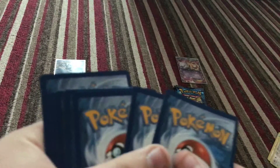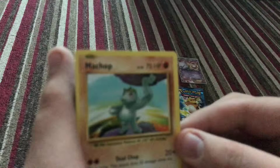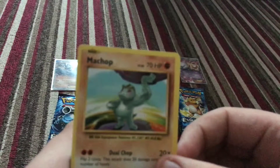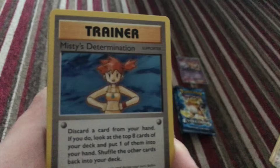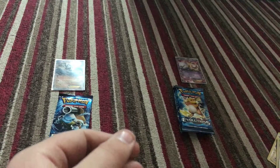Evolutions - you know what we want? A Full Art Charizard. We know we've got no Full Art Charizard out of this pack. We got Machop, Machop, Doduo, Caterpie, Misty's Determination, Blastoise Spirit Link, Haunter, Drowzee, Switch, and a Farfetch'd regular rare.